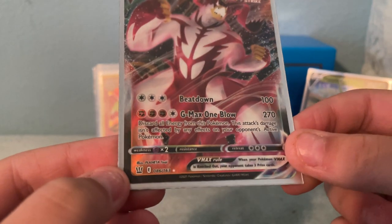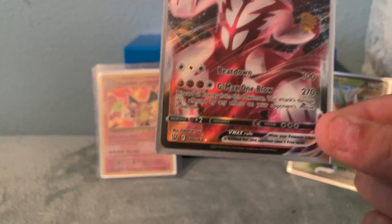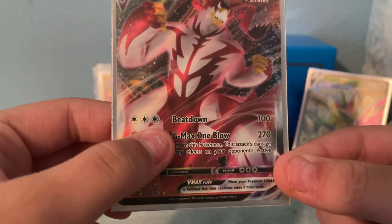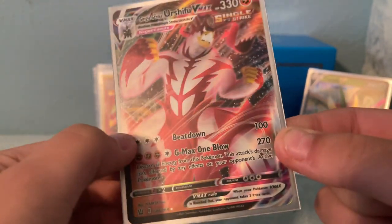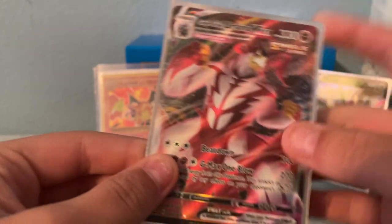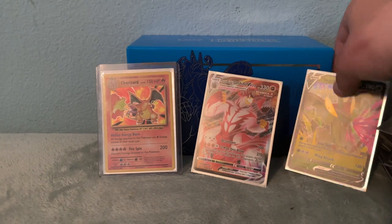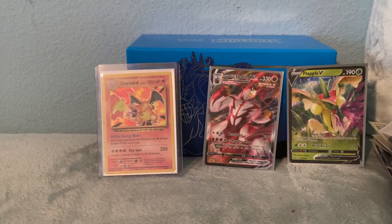The Rapid Strike is a more technical card. And this one's pretty straightforward — just discard all energies and it does 270 damage, pretty much. Beat Down is a very good attack — it literally only takes 3 of any energy and just does a straight up 100 damage with no other requirements. Very proud of pulling this card — favorite card I have right now.